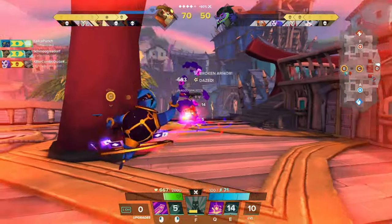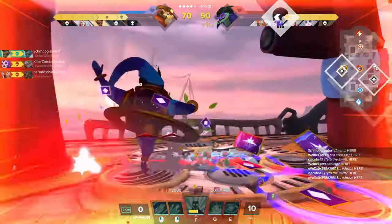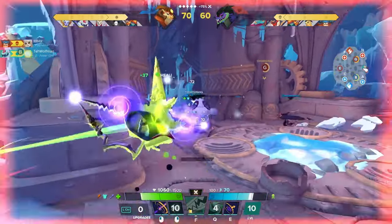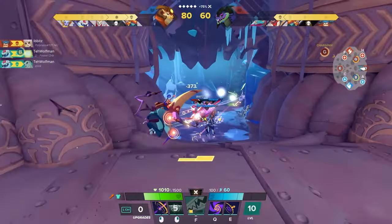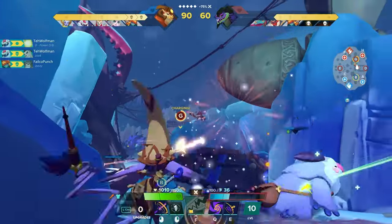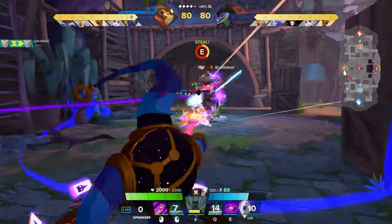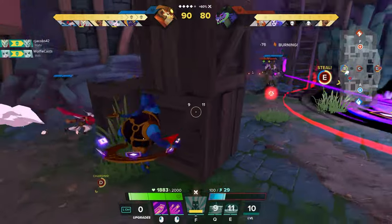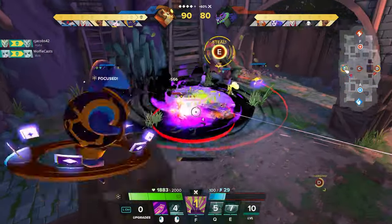Being low health and still trying to contribute makes you susceptible to assassins, and the last thing you want to do is die. Being too close to fights puts you in a lot of danger and will most likely force you to use your escape early just to survive. It may seem obvious, but you also really want to practice your aim. When you can't land your attacks when they matter, you're not contributing anything and your team might flame you. While these roles are what we recommend for these characters, don't let them define how you have to play. A big part of why this game is so enjoyable is the flexibility of builds, so if you find something that you enjoy and works for you, then you should probably play it.